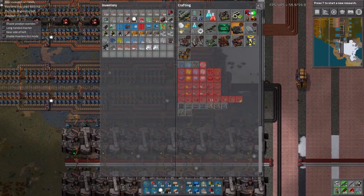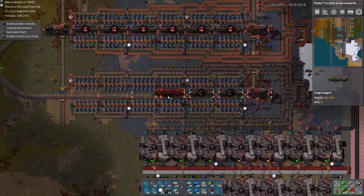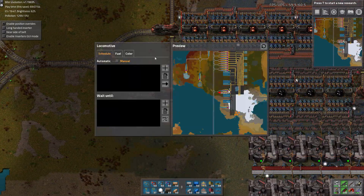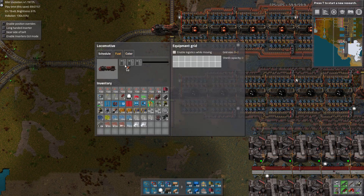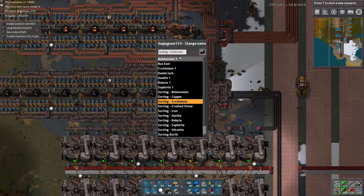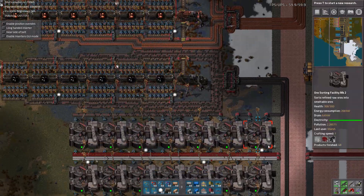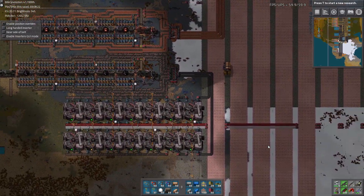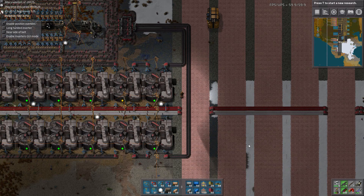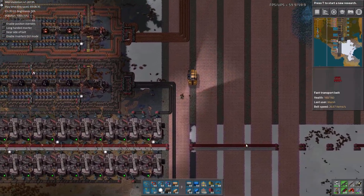Boom, explosion of stuff. These are black, so that's easy enough. And we can call this sorting lead. Looking good — solid belts going in, mostly. It was hiccuping there for a second, but solid belts going in, solid belts going out.